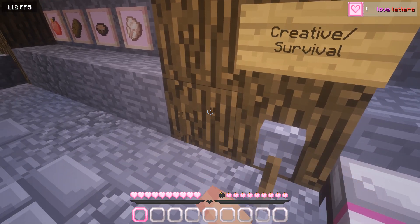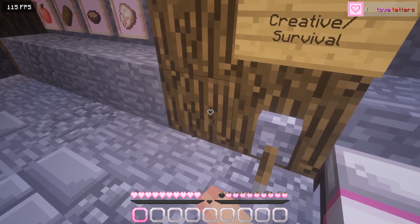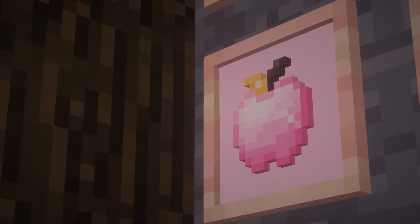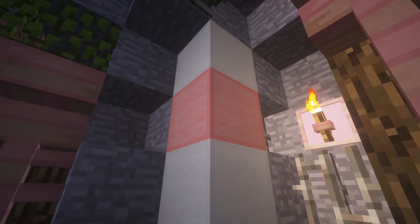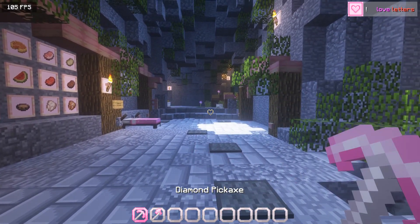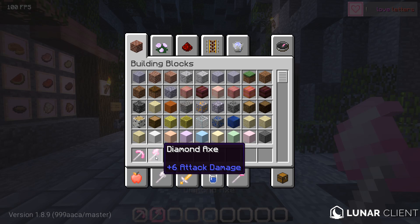And also, here's the GUI and the inventory stuff. Look, it's an animation. It's so cute. I can barely see my screen, though. The apples are really nice and the tools are really aesthetically pleasing. Look at that. Beautiful.